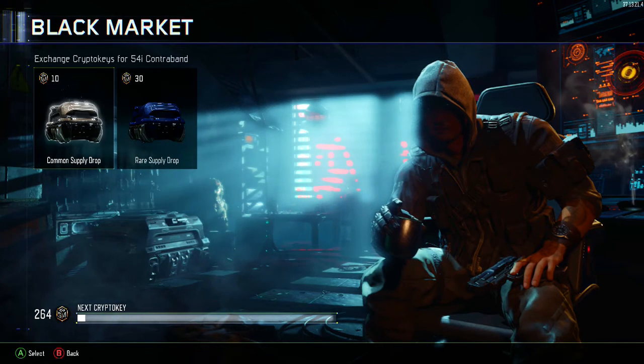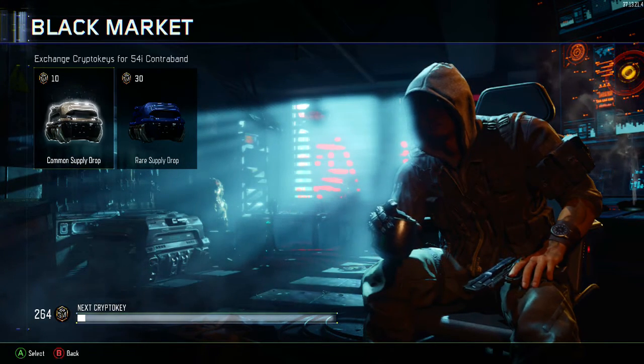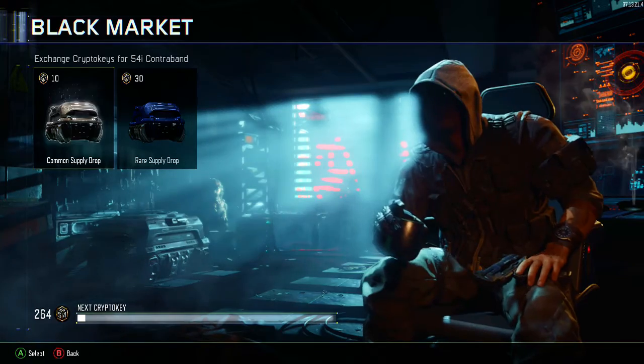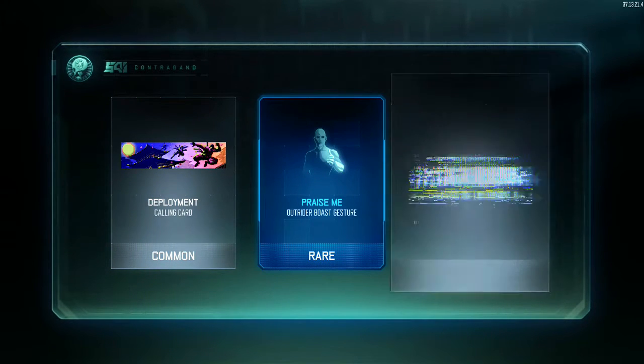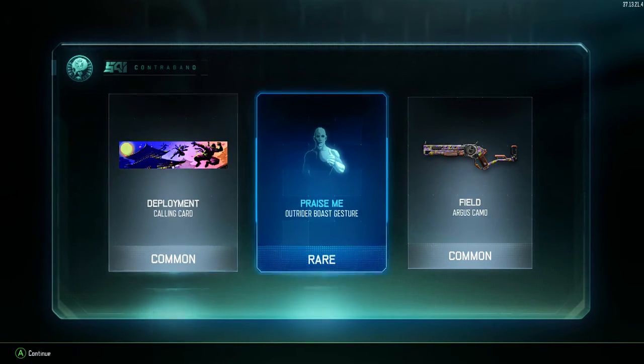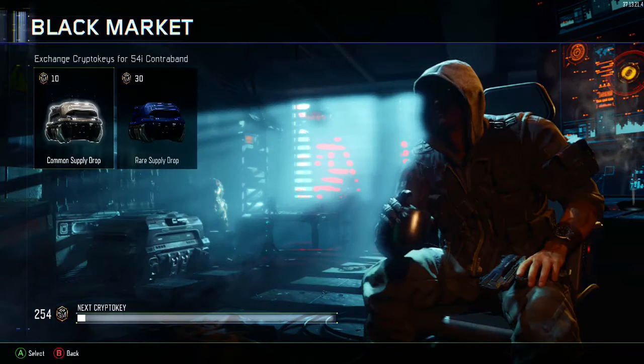From now on I'm not going to keep count of all the drops. If we open 21 that's 210 keys, leaving us with about 90, then we'll know to open the rares. Next crate — give us another epic. Oh! We got an Outrider boast gesture — Praise Me. I haven't used the Outrider specialist yet because I'm working on unlocking all the camos for each character. Pretty sick, not gonna lie.